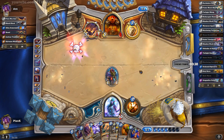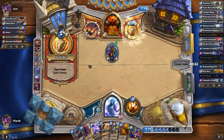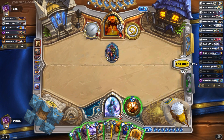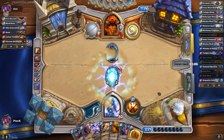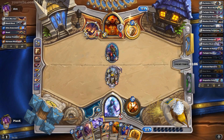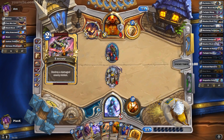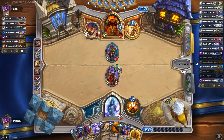Okay, it stole the Drakonid Operative, which isn't that bad to be honest — certainly not as bad as Brann Bronzebeard. So here we will just play Sneed's, and then after that depending on if he plays a big guy we will be able to kill it with Shadow Word: Death, or we can even do the Brawl. If we do the Brawl, our guy will survive, so that will be very good. And we get a seven-seven — that's pretty good, certainly not the best, but it's pretty good.